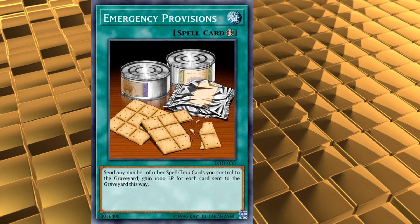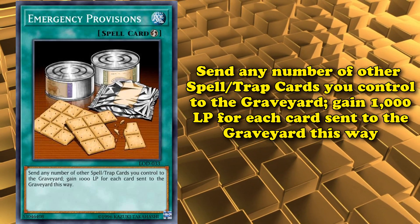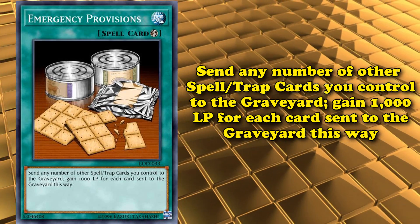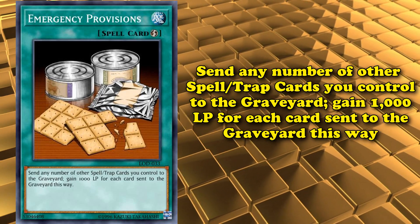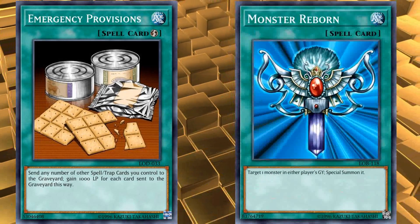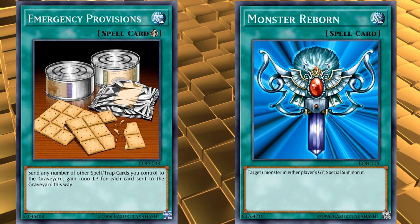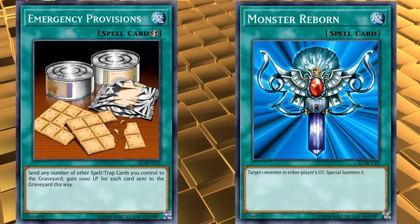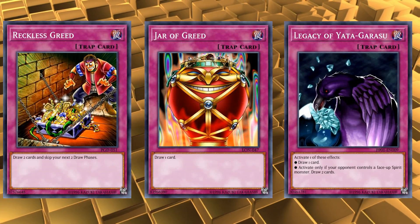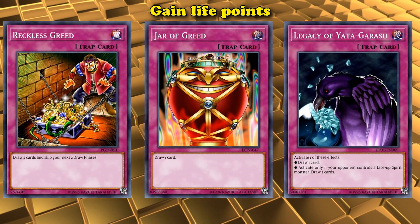This is a quick play spell card that allows you to send any number of your spell and trap cards you control to the graveyard in order to gain 1,000 life points for each card sent to the graveyard in this way. One easy way to use this card was to just send cards you had already activated that were going to the graveyard immediately anyway, as most cards don't need to stay on the field for their effects to resolve. So you could activate this at the end of a long chain to just gain life points off of all the cards that you're about to activate anyway.